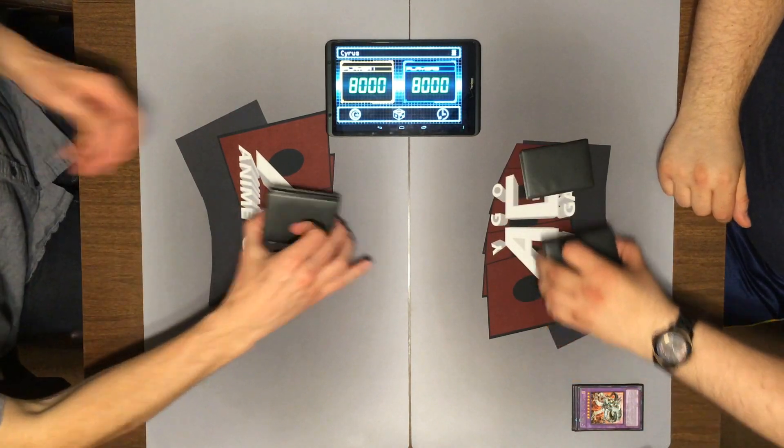Now I can summon Cyber Twin Dragon. Do your worst, villain. I'll also set a card. Summon Cyber Dark Heel — crash into Red-Eyes Wyvern. I like the Negate Attack — shutting you down for this turn.